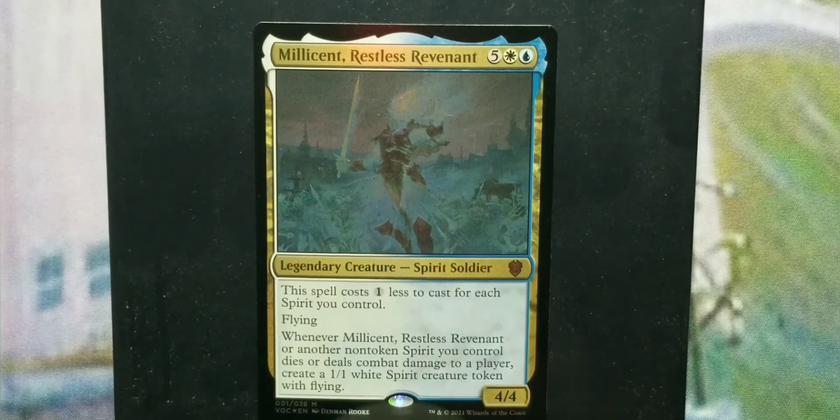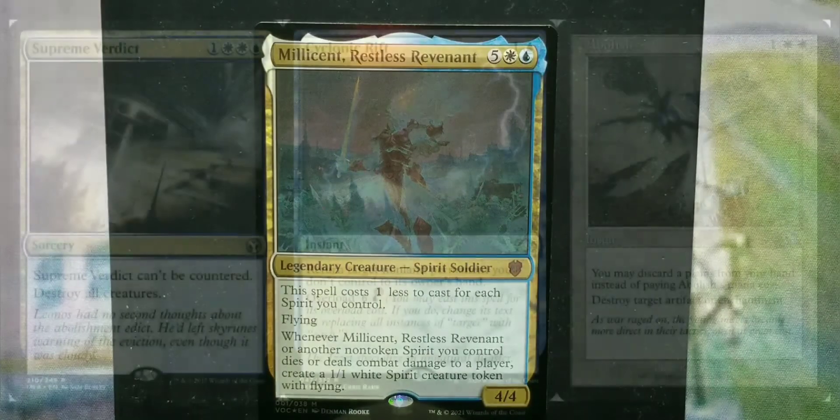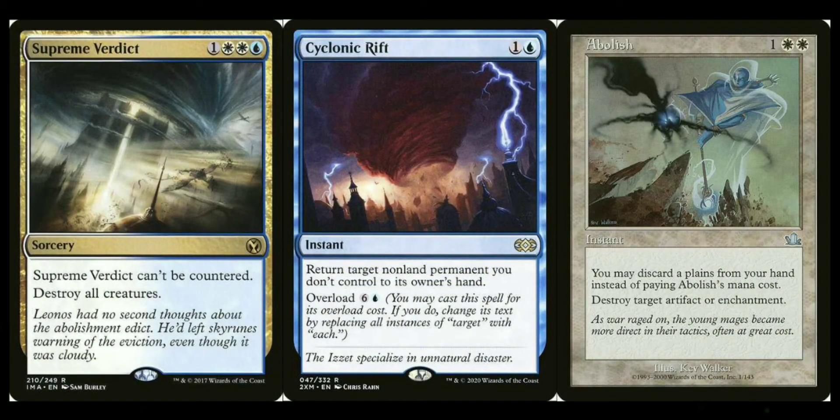For board wipes: Wrath of God, Supreme Verdict — the blue-white version that can't be countered. Time Wipe lets you return a creature to your hand before wiping the board. Austere Command lets you choose which type of permanent to destroy. For a pseudo-board-clear, Cyclonic Rift — overloaded, it returns everything but yours to hand. For targeted removal: Swords to Plowshares is already in the deck, so consider adding Path to Exile as well. For artifact or enchantment removal: Abolish lets you discard a white card to destroy an artifact or enchantment for free.